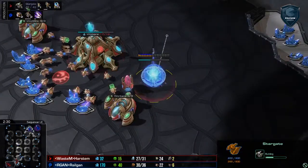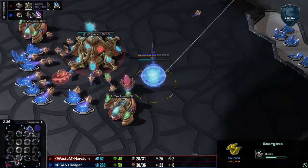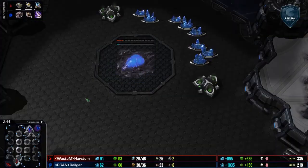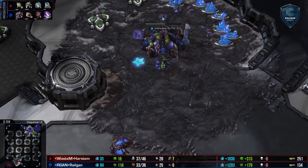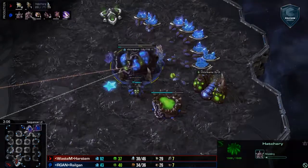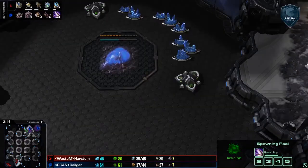We've got the Stargate coming out very early — not atypical at all for this matchup. Protoss right now loving their Stargate openers. Of course, Railgan is going for a really fast third base, very standard at this point as well. Oracle coming out — Protoss love their Oracle. We've got the Lair coming. All of this opening up pretty much the way we'd expect it.